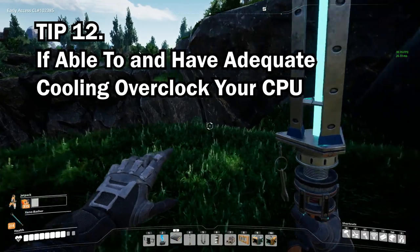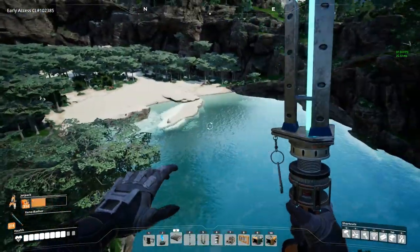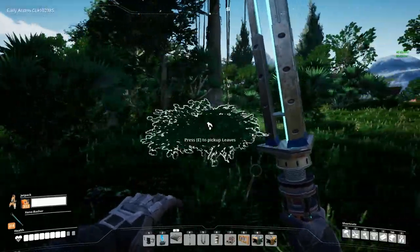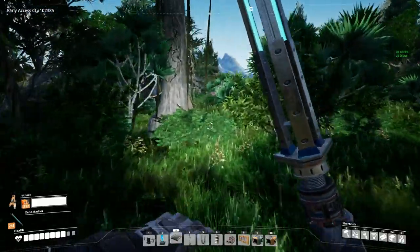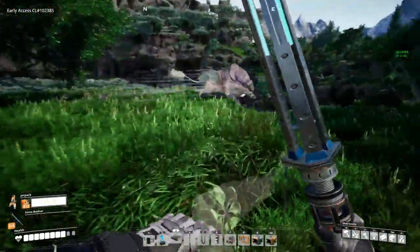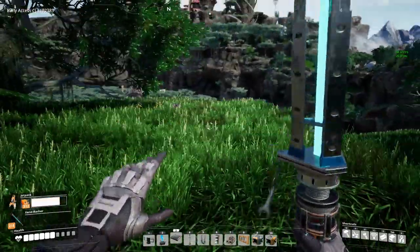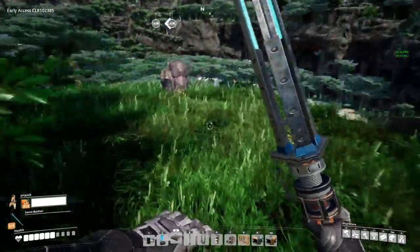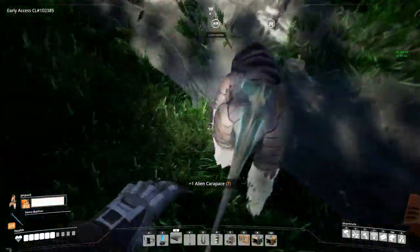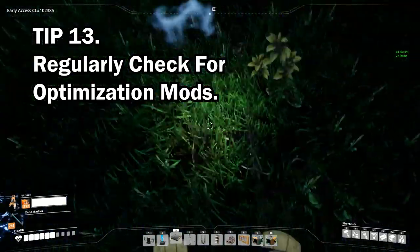Tip number twelve: to squeeze out extra frames you can overclock certain CPUs, GPUs, or even RAM. This is definitely for the more tech-savvy and should only be done with professional help, proper knowledge, and adequate cooling. Overclocking pushes your CPU's or GPU's limits and can potentially damage your hardware, so be careful — especially if it's your first time.